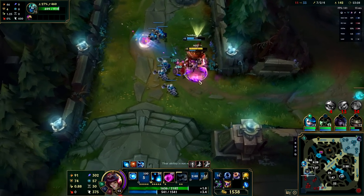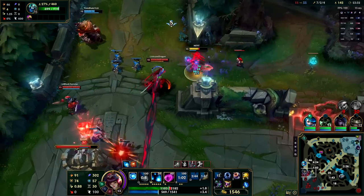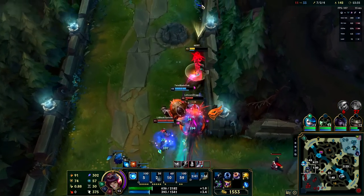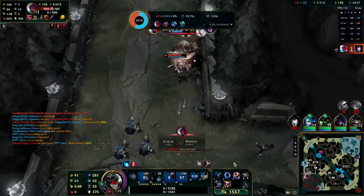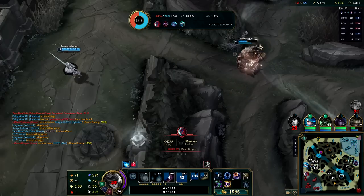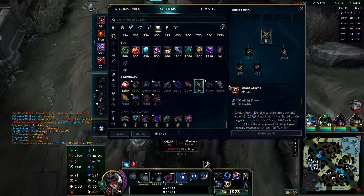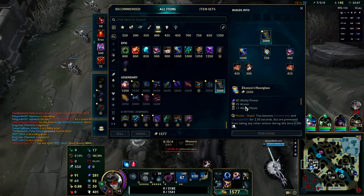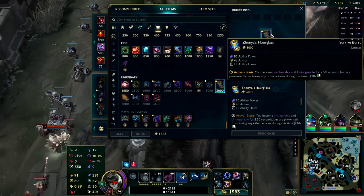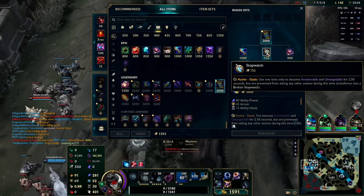Keep this lane pushed — keep the pressure on. With Yone moving forward we're in a bit of trouble — I land the charm but as he dashes in we take too much damage. Our next item should be no surprise: it's a staple on a lot of APs, especially in the middle lane — we're going to start to build Zhonya's Hourglass. Not only does this let us use a stopwatch to become immune to damage at the press of a key, it gives us really nice ability power bonuses, good armor defenses, and ability haste as well.